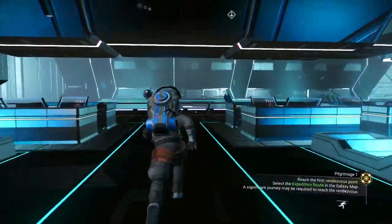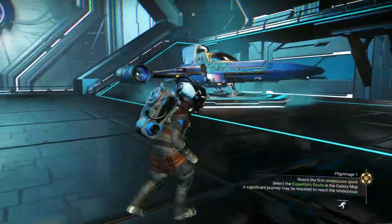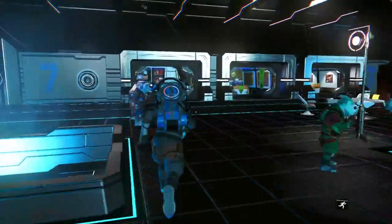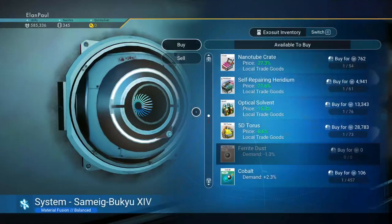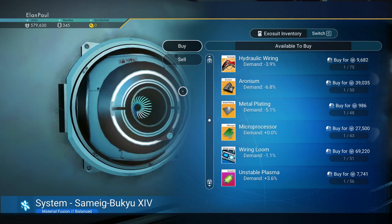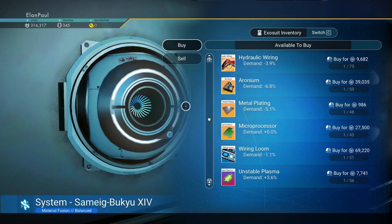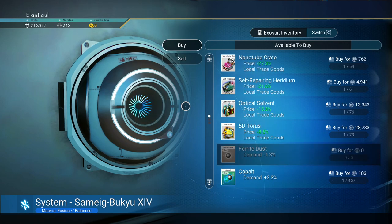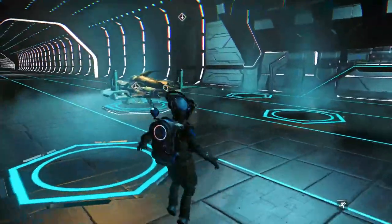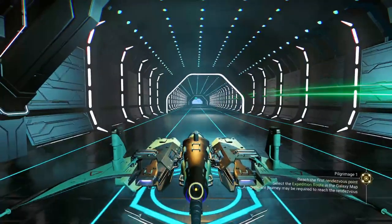You can get 500 ferrite from this terminal. Checking the other terminal across the way — it has cobalt and hydraulic wiring. You do need two hydraulic wiring so grab them while you're here. Here's some uranium as well — worth grabbing. You'll also need a magnetic resonator, another item you're going to need. Get back in the ship — let's hyperdrive out of here.